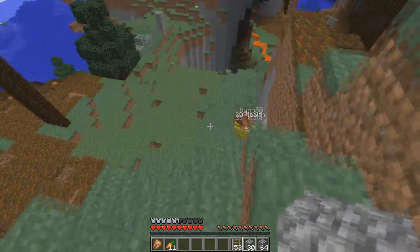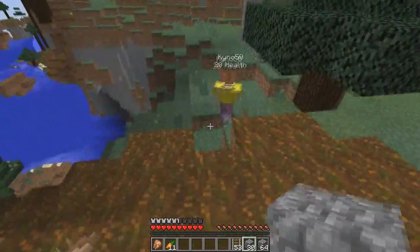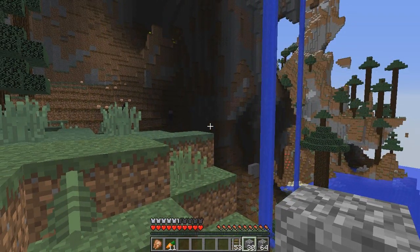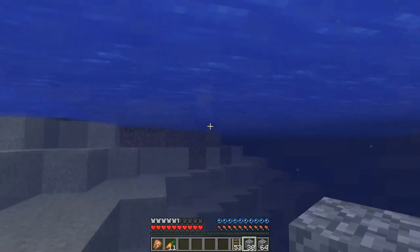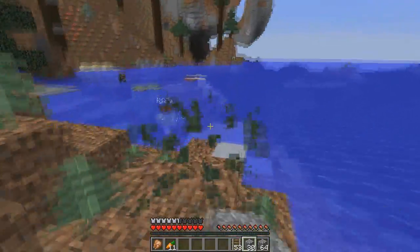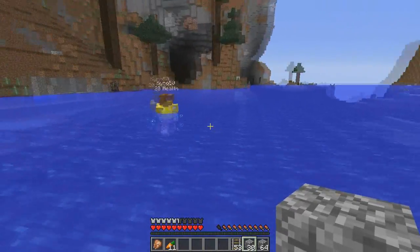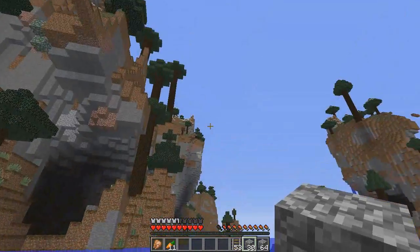Over here is Lazuli Lagoon — this is where we're going to be building minigames and stuff like that. It's a big area with two witches over there. There's a cow. In this area, podzol isn't rare. The grass is the rare thing here because there's so much of it.